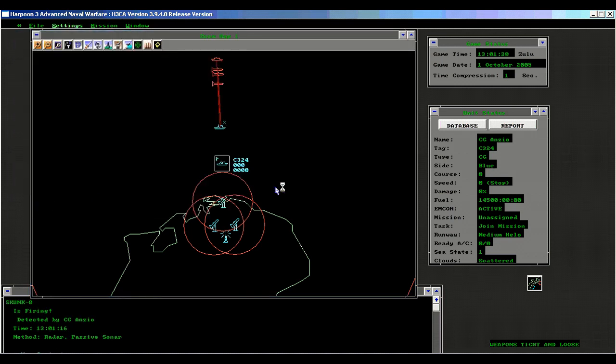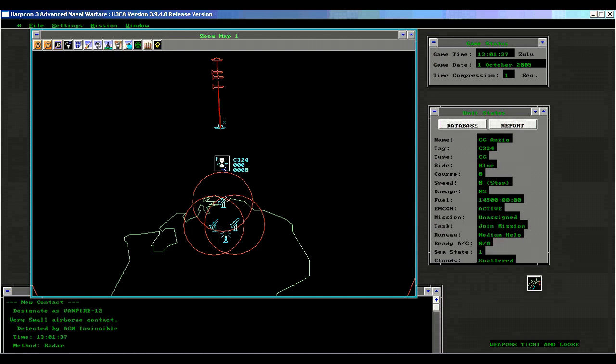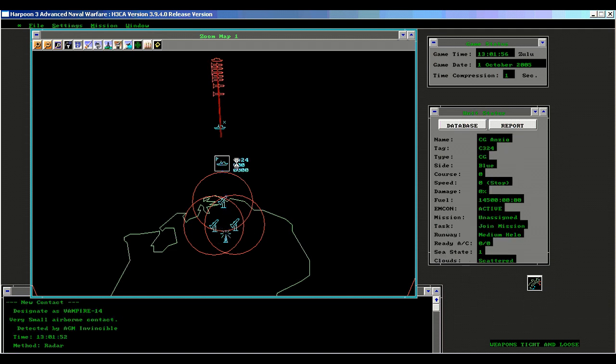Even though the missiles are not aimed at the ship, the AI is ordering the Anzio to defend the bunker. Some may think this is logical, but in many instances this is bad behavior — mainly because we may not want to defend the bunker. There may be something else we wish to save our missiles for, and we are unable to do this. The bunker may already be destroyed, or it may be a ship already destroyed with missiles still heading towards it — we'd be wasting missiles shooting down worthless targets. Sometimes the missiles are heading in a different direction, maybe across our barrel — we don't want to engage them because they're going to miss anyway, but the AI insists upon firing our valuable missiles against worthless targets.